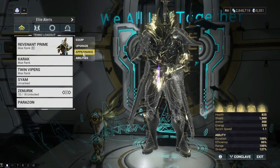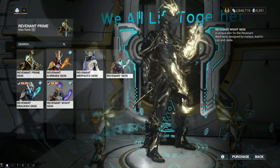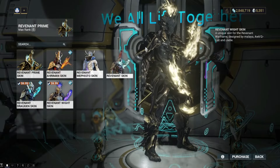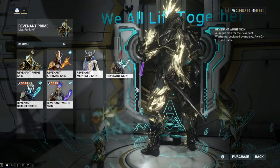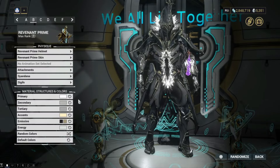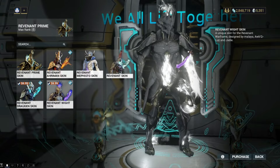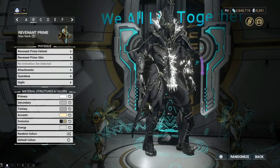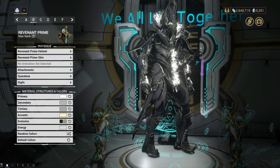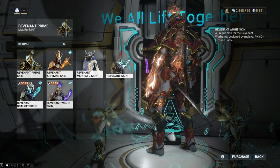Let's check out Revenant Prime. We have a very dark, vampire-esque looking one. Transferring over to the Wight skin, it's still very dark and bone-like, kind of playing with a Destiny-inspired idea. There are Revenant Prime shoulder pieces you can toggle on or off — at the moment they are on. On one of the other color schemes I'll take those off so you can see what that looks like.